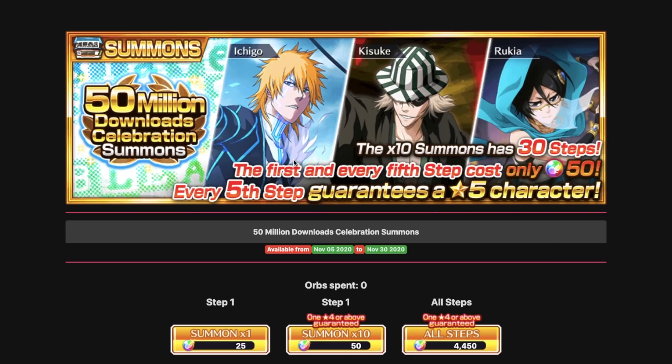One thing to note about this banner straight away is that it says the first and every fifth step costs only 50 orbs. What this means is the first step and every fifth step after that is always going to cost 50 orbs. So steps 1, 6, 11, 16, 21, 26 - they're all going to cost 50 orbs.